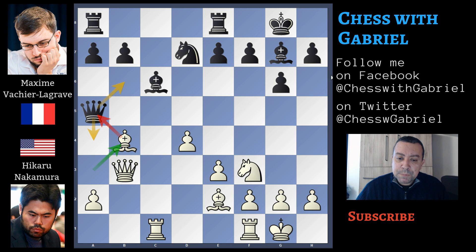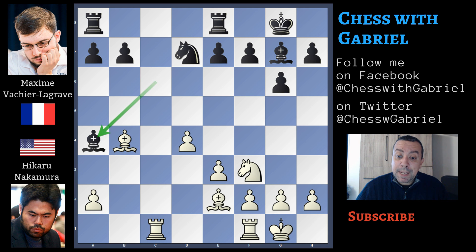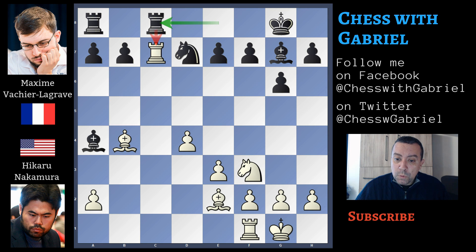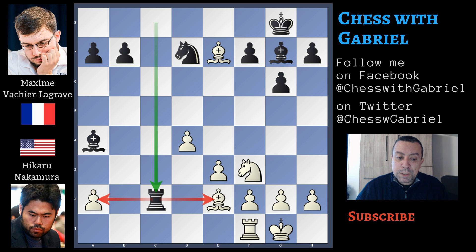Let's watch this line together. Queen to a4, queen captures on a4, and bishop recaptures on a4. Now rook to c7, but black can choose an active defense with rook on e going to c8. The capture on b7 doesn't work because there is bishop to c6 and white will lose the exchange. Also rook captures on c8 doesn't give any advantage to white, because after rook captures on c8 check, rook recaptures on c8, bishop captures on e7, rook to c2 attacking both bishop and pawn, bishop to d3, and after rook captures on a2, the game is equal.